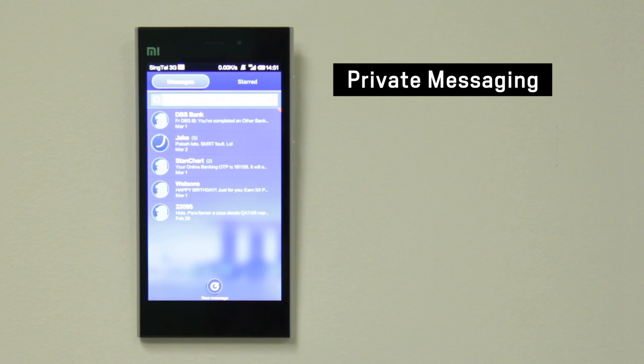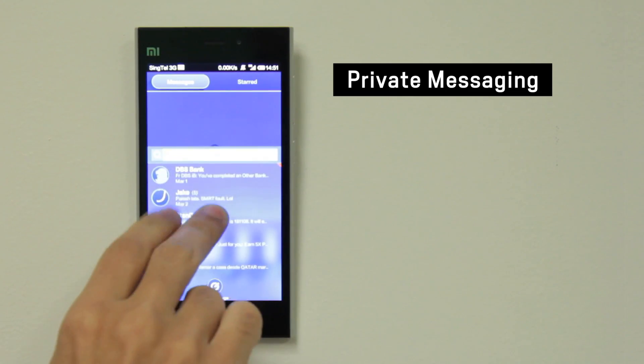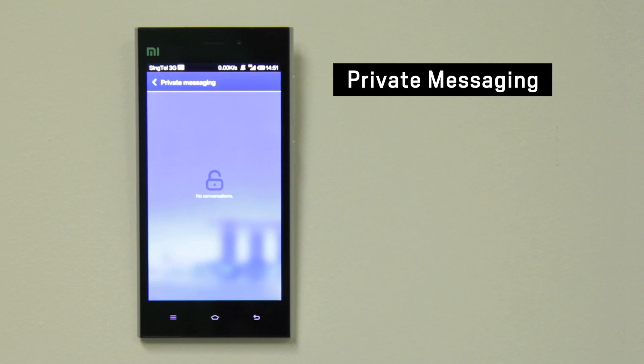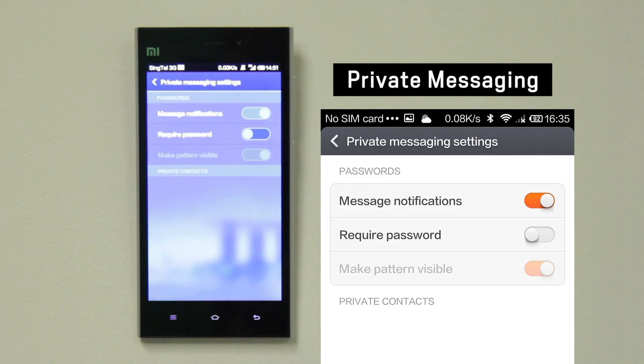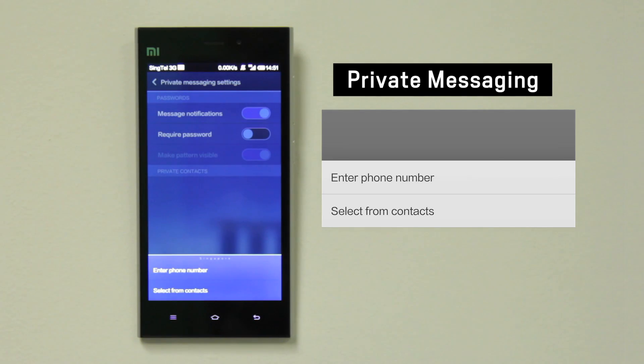You now have the ability to lock away certain messages for privacy reasons. To access the private message folder, simply drag down the message folder. You can also password protect the folder and select which number or contact to add into the private messaging folder.